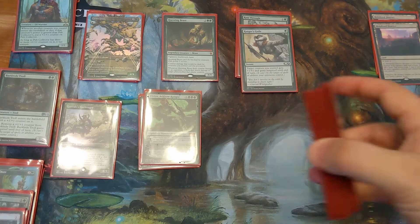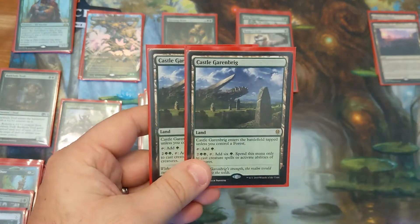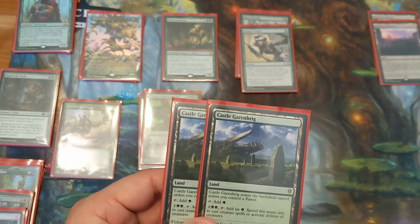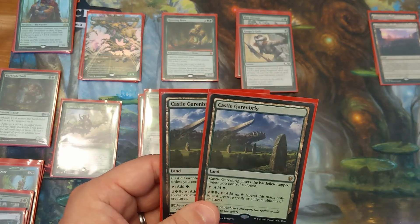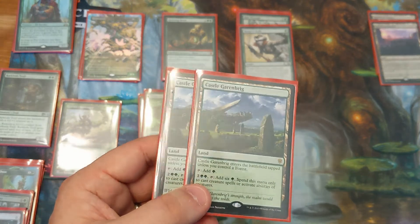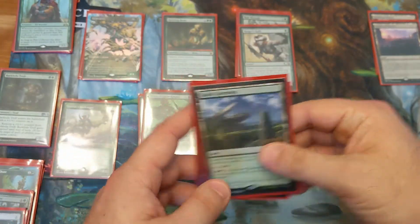The deck plays 21 Forests — really easy, really simple; you need to be able to cast all your stuff. It plays 2 Castle Garenbrig. Looking at all these creatures, you may wonder why only 2. The primary reason is you cannot grow Wildborn Preserver with it; you can't spend it to grow the Scavenging Ooze — you can really only use it to cast creatures. So you want to be careful with when you activate it and not leave a lot of mana hanging in the pool because you couldn't use some of the abilities you were planning on. That's why only 2 Castle Garenbrig.